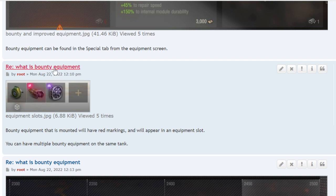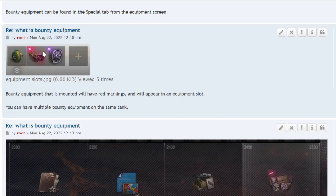I always put vents in one slot and optics in another. There used to be vents, optics, and binocs, but since they changed the system I do it differently now. You want consistency — when you've got a lot of tanks, you're going to want them to be consistent, otherwise you're going to get confused.